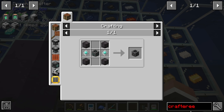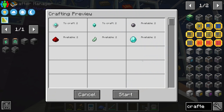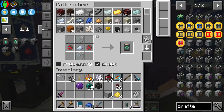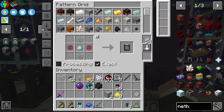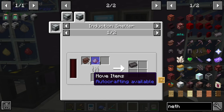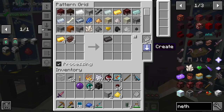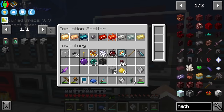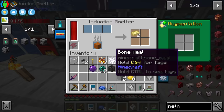To upgrade to a netherite crafter we need four blocks of netherite and two advanced processors. We can request the advanced processors; that's fine. We should also teach our system how to make netherite ingots in the induction smelter using gold ingots.